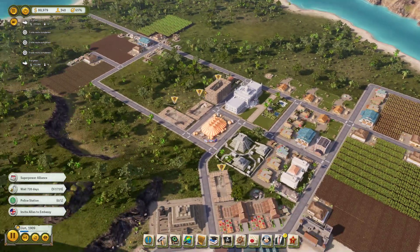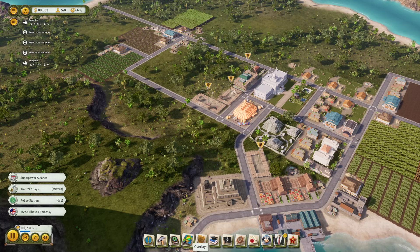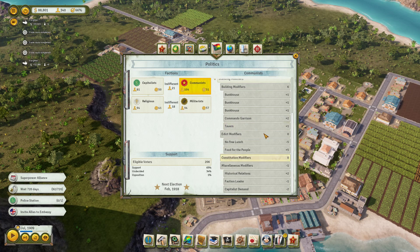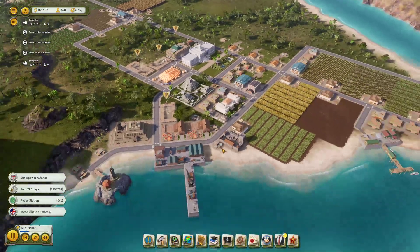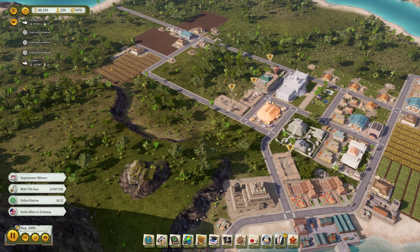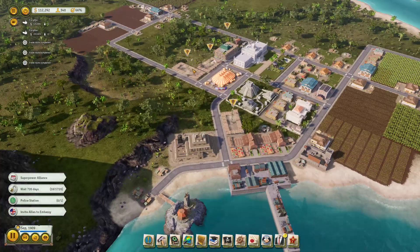We're going to stay very agricultural. In versions of Tropico prior to this, that would have made the communists happy. In versions like Tropico 4 and before, having lots of farms made the communists happy and lots of industry made the capitalists happy. Now the mechanics changed a little bit, but you still get there in the end. We've got the money and things are slowly being built — we only have the one construction office but I think that's okay, even though I did plop down a lot of things very quickly.